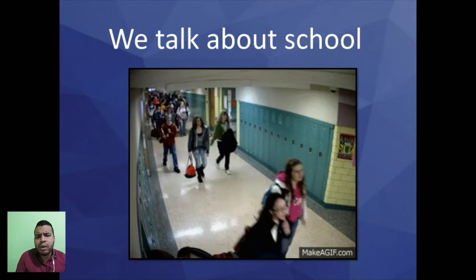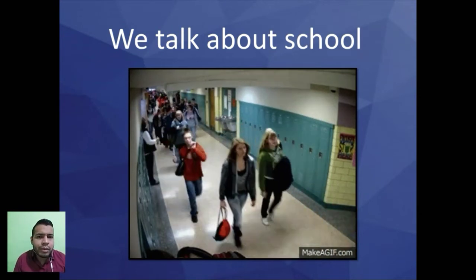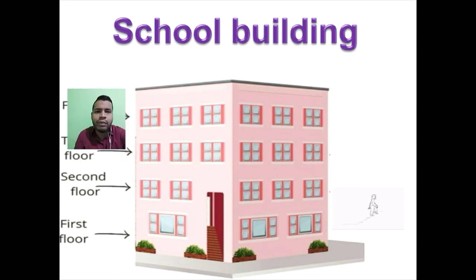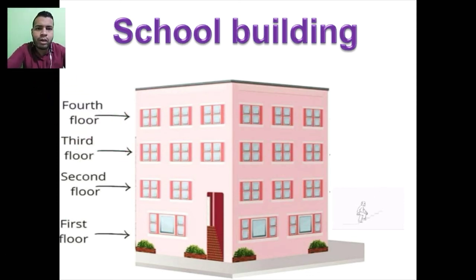Today we continue talking about the school. First of all, we are going to talk about the building. Let's suppose this is your school building and it has different floors. The first floor is called 'first floor,' then 'second floor,' 'third floor,' 'fourth floor.' Esos son los pisos de nuestro edificio.